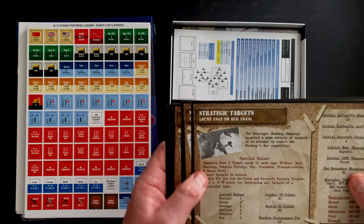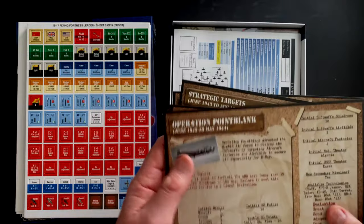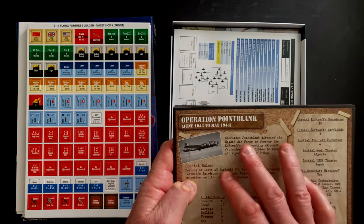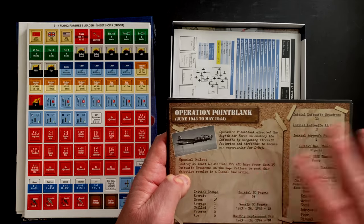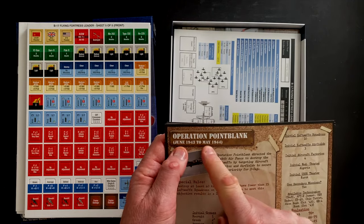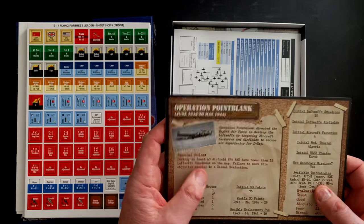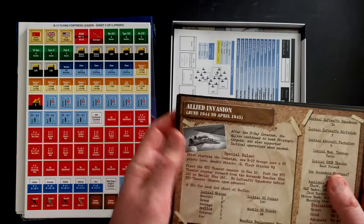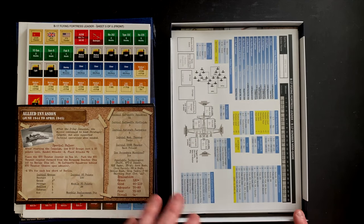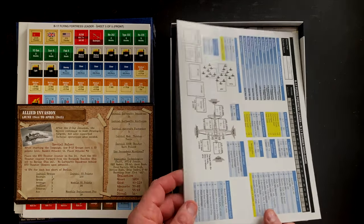The winning and victory conditions are all point-based, depending on how many targets you destroy. Here's a three-month campaign: June, July, and August - Strategic Targets. Most of them are longer ones like Operation Point Blank, which directed the 8th Air Force to destroy the Luftwaffe by targeting aircraft factories and airfields. This one lasts June 1943 to May 1944 - a massive campaign with a great evaluation coming in at 76 points. You can really pick your length - do a very short campaign that's one month to get your feel for the game, or do one of these longer ones extending over multiple play sessions. A lot to like with the depth and variety for the campaigns in the game.